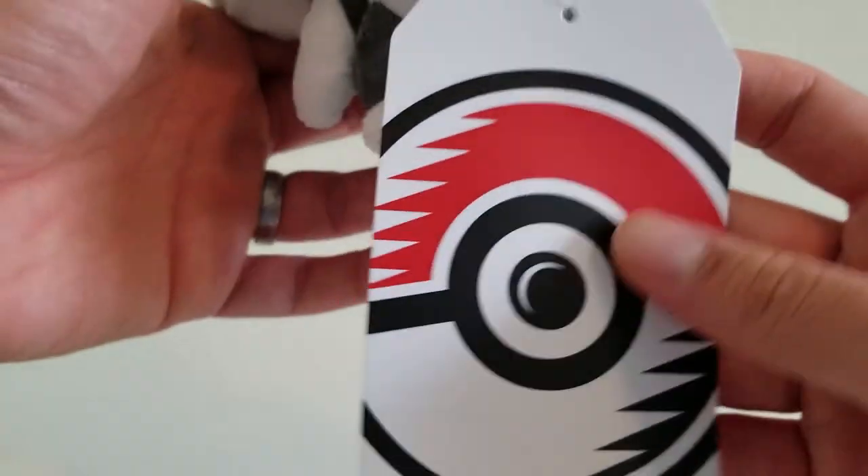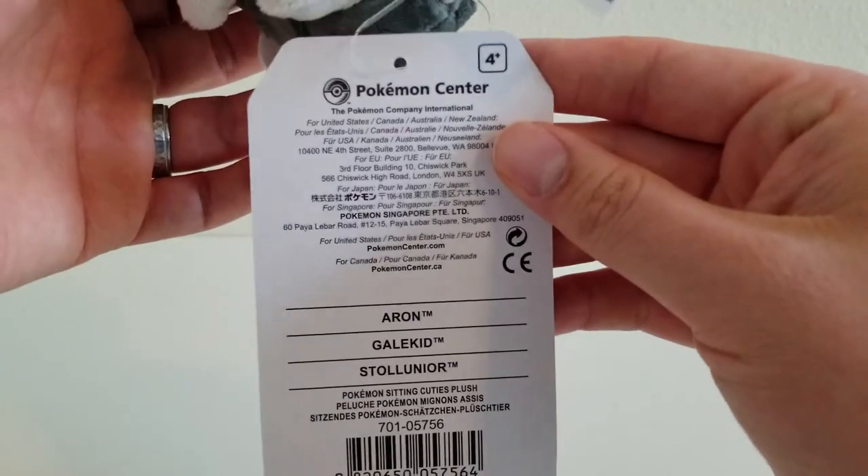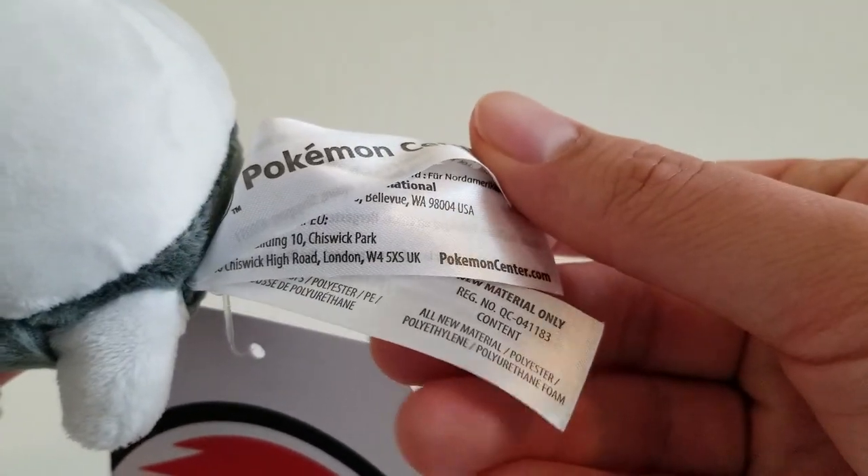Now let's take a look at the tag. Here is the tag for Sitting Cuties Aron — you can see it right there. And here's the other tag. Of course, we have the same three.